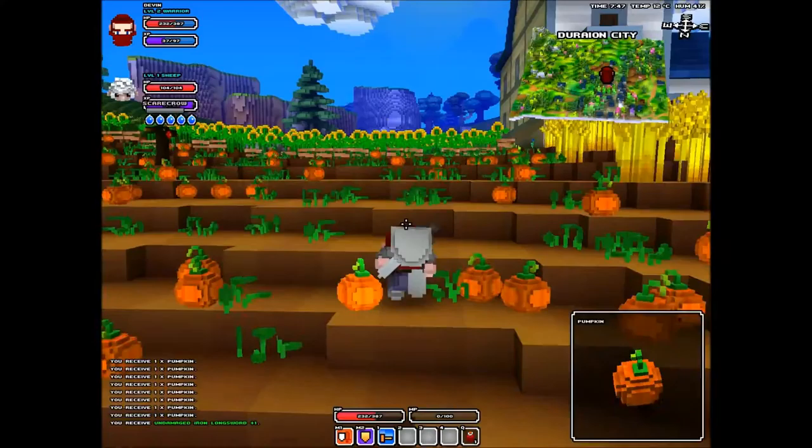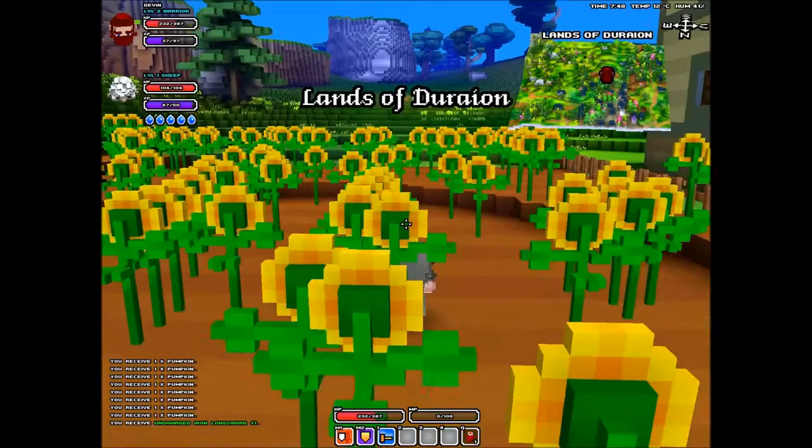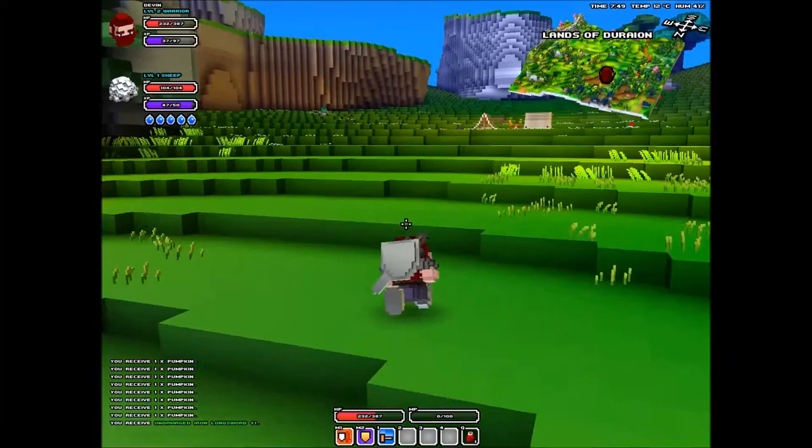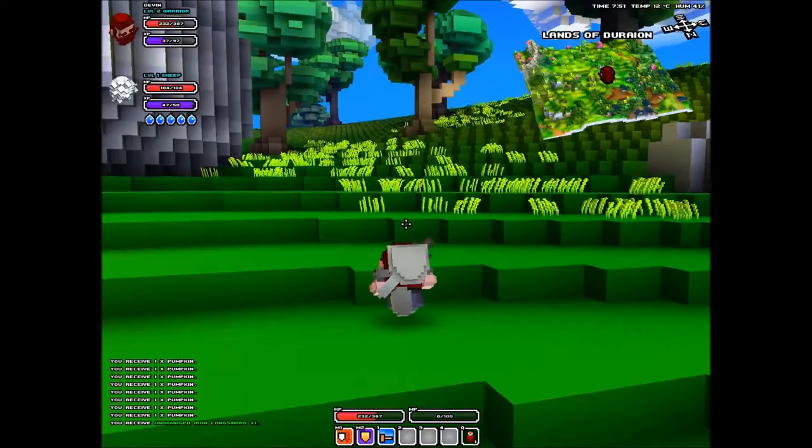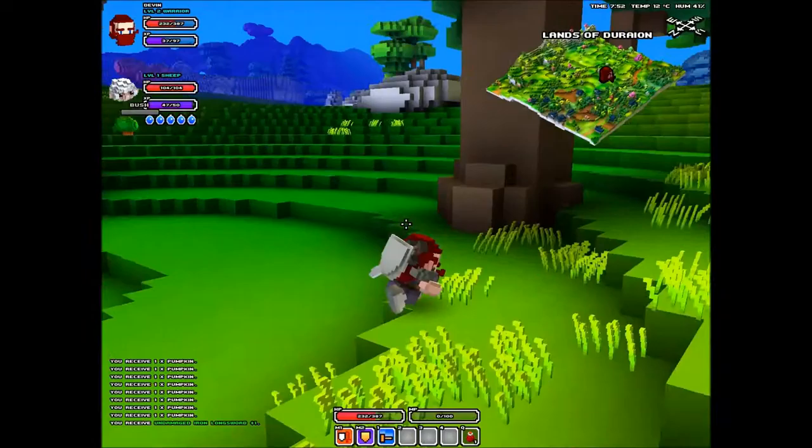I don't know if these witches here are good people. I've collected a whole bunch of pumpkins, you can see that down in my action log. Are we heading the right way? We'll kill things on our way. Is this lizard man staring at us funny? No — he's attracted to us. That's what I got from that.